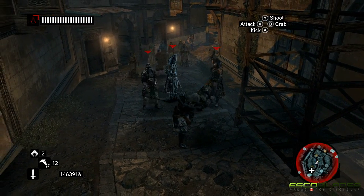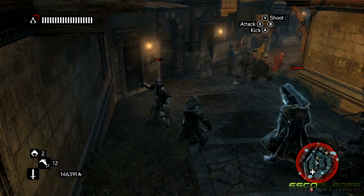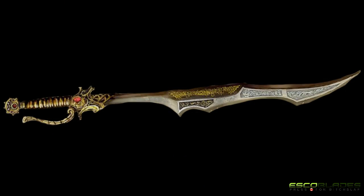Vlad the Impaler's sword remains one of the most symbolic and powerful weapons presented in the Assassin's Creed franchise. When Ezio wielded the sword, enemy morale reduced by 15%, in a similar fashion to the Dagger of Brutus, which appeared in Assassin's Creed Brotherhood.